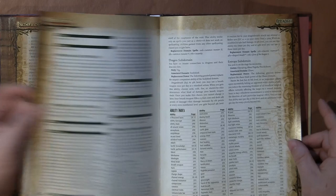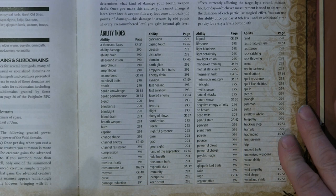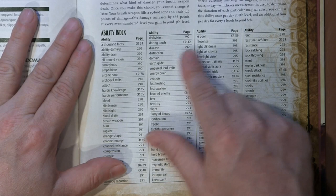In the back they have an updated version of the monster creation charts from the core rules. Also, on page 317 there's an ability index with a breakdown of where you can find abilities if you don't have them in this book but have the other books. You can also use the wiki online.